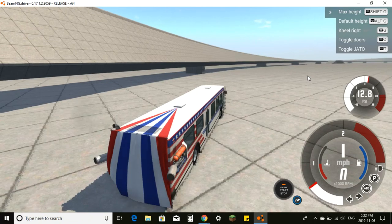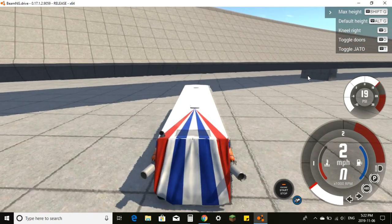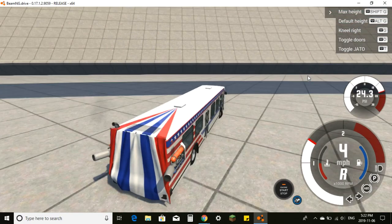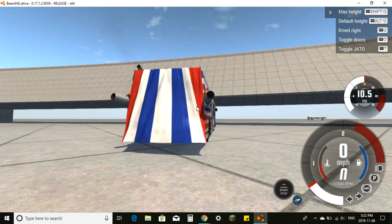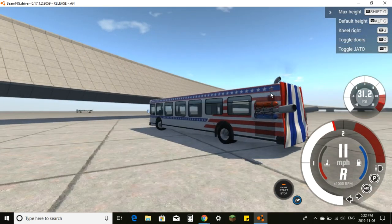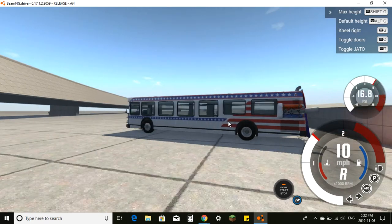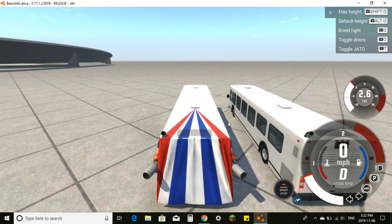You can drive the Hero bus normally, but when you use the booster your engine is usually going to get destroyed. The controls are the same — you can make it lean and go up and down. We're going to aim for that other bus and blow it up. Oh, we missed — we'll have to do that again.